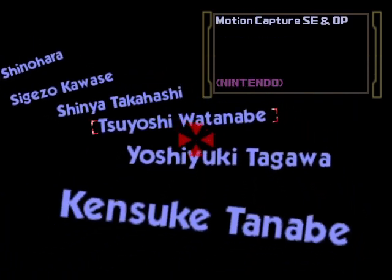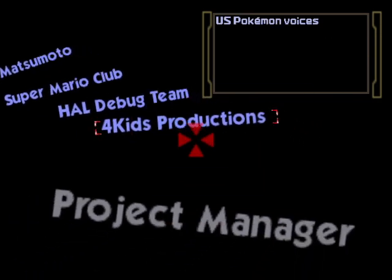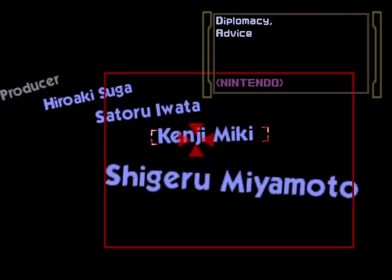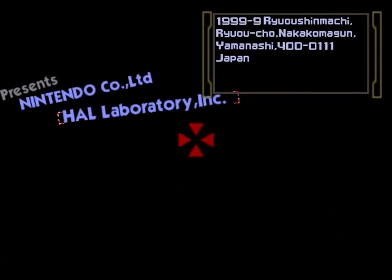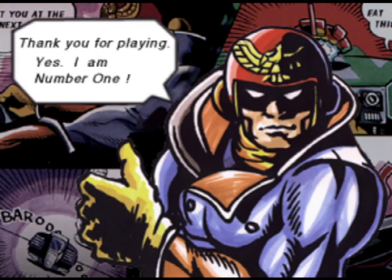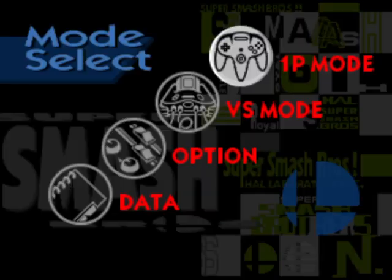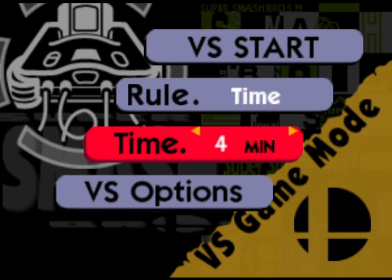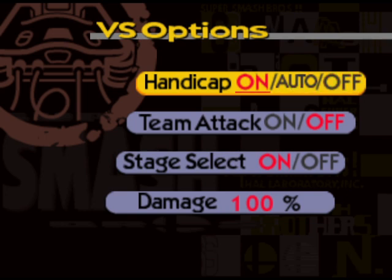I don't know what happens if you shoot all of them, because I know in later games you get something special, but I don't know if that's the case in this one or if it's just the case of seeing the staff up there. So we got the congratulations screen with Captain Falcon.